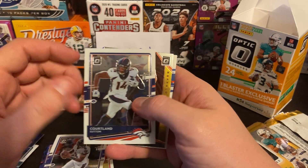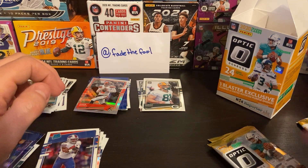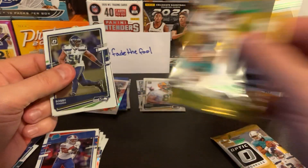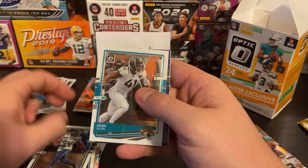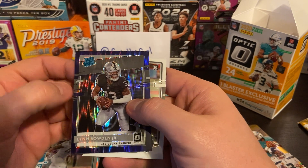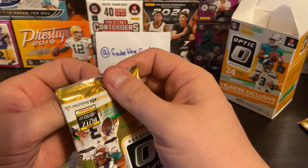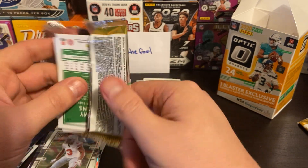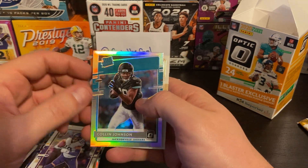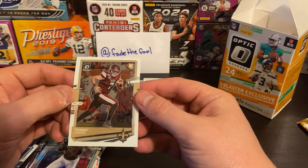Lamar Jackson, base. Cortland Sutton. Jim Kelly and Zach Moss, Buffalo Bills. You're always hoping for something huge out of these packs. Bobby Wagner. Josh Allen. Lynn Bowden Jr., the Vegas Raiders — off-center. Damon Arnett. Can we get some last-pack mojo? DeAndre Hopkins. Adam Thielen. Colin Johnson. Silver Raider Rookie. And Tommy Stevens, rookie card for the Saints — never heard of him.